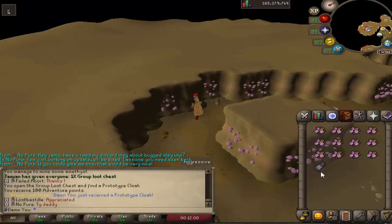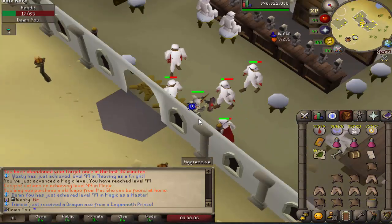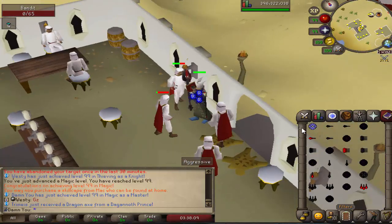I just got a second prototype cloak — this will go straight to John. 99. Nice, we just got 99 magic. I don't know why it took me so long to get this, but yeah, now it's done.